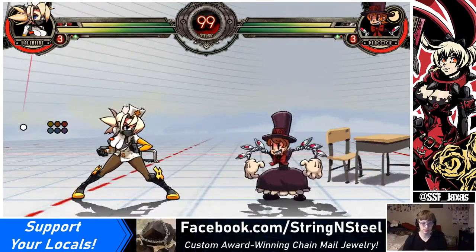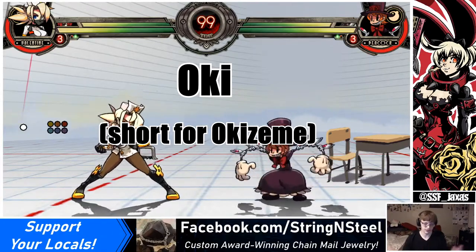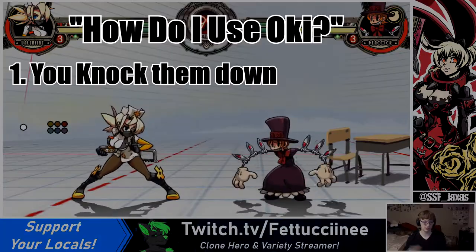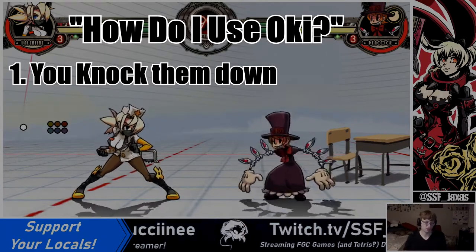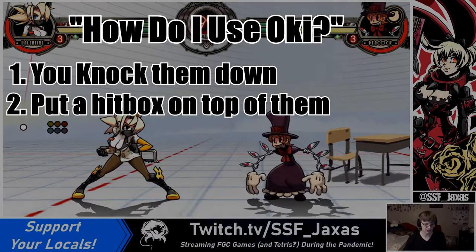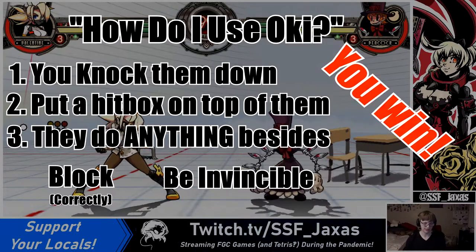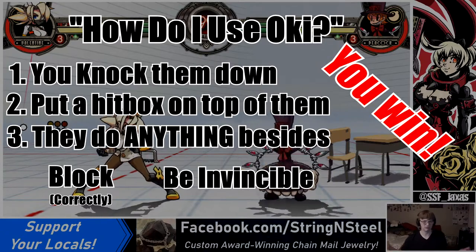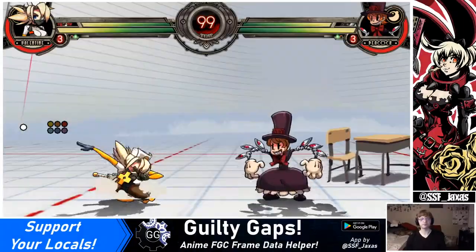So, what is Oki? Oki, or Okizeme, however you say it, is a Japanese term for wake-up game. Basically, you knock the opponent down — they gotta stand up. As they stand up, they are vulnerable the same frame they can move. If you put a hitbox on them and they do something that is not block or be invincible, they lose. Attacks have startup, jumps have startup, backdashes in this game are not invincible, same with running forward. So you'd better block or better be invincible.